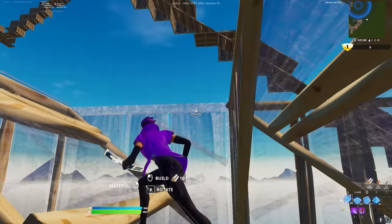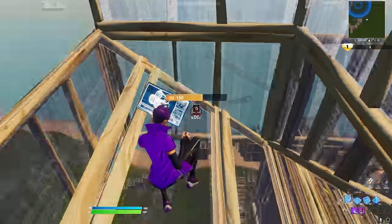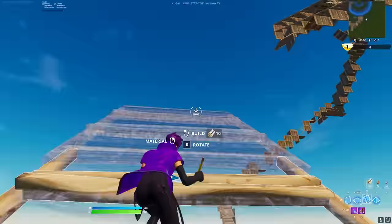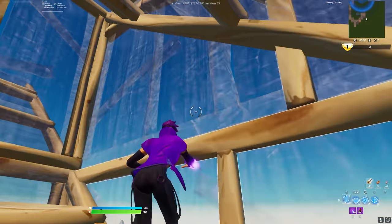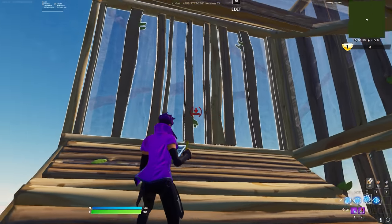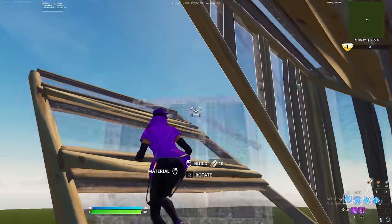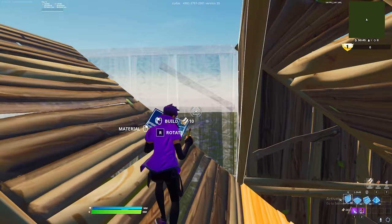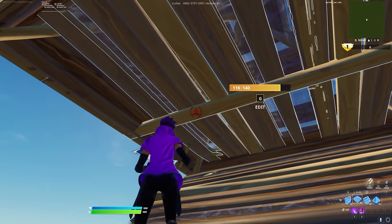The second retake — first thing you want to do is be under protection for this one. This is kind of how you get the retake going. You're going to go out, and once you place this ramp right here, you want to go in an upward motion from this wall with walls, jump up, and place the cone on the floor right here.